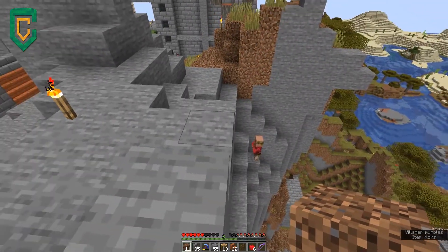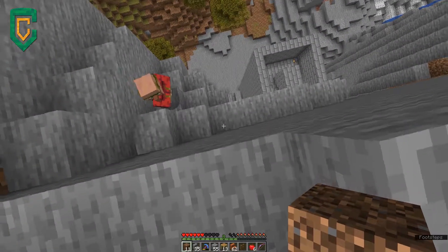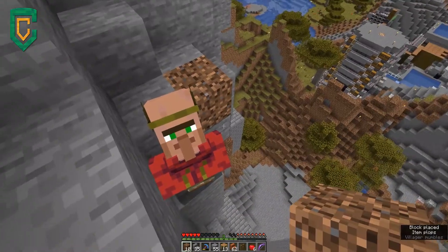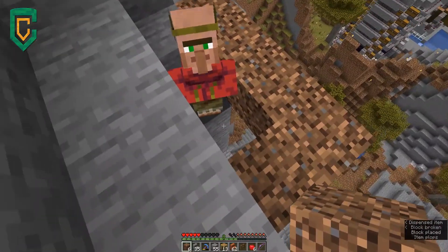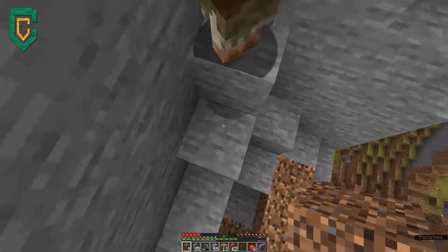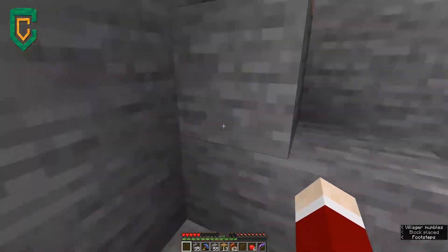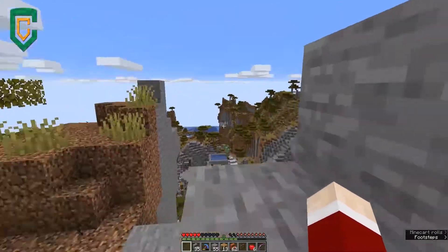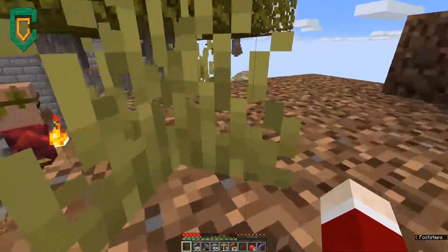I am in the process of setting up a whole bunch of trees down there so that I can get some more acacia wood. Now the trick to this tower is being able to do the same thing on this side over here, and the question is going to be whether it needs to be the same height or if it's going to have to be different. Because of this, it looks like it's going to have to be a different height, which is fine.